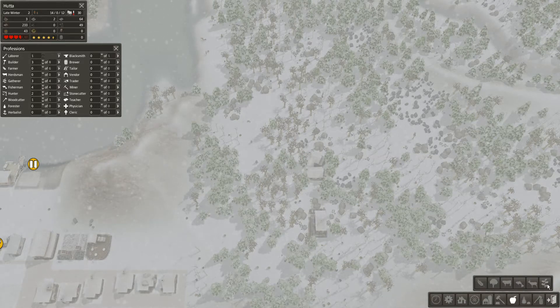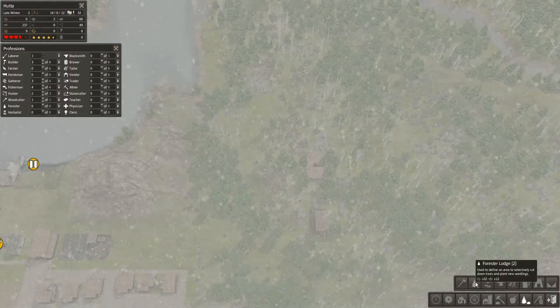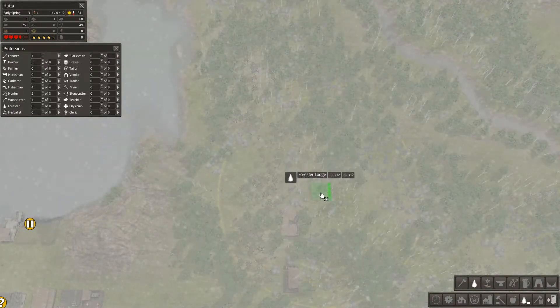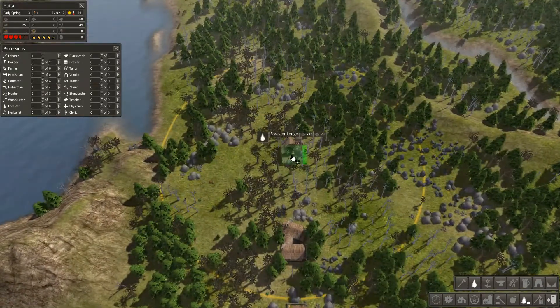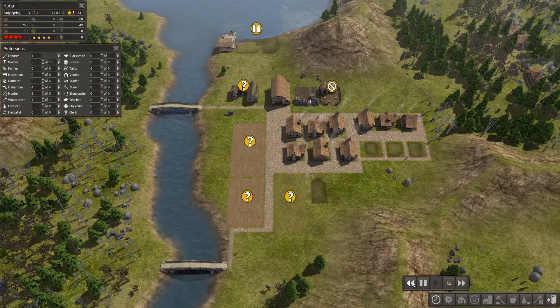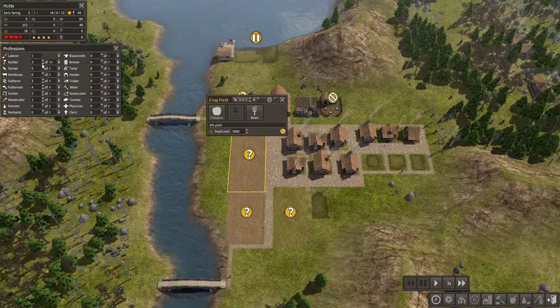The forest lodge will keep chopping trees down and replanting them. Oh — early spring! Let's get farmers on: cut right down on the builders there, and we'll get the farmers up.